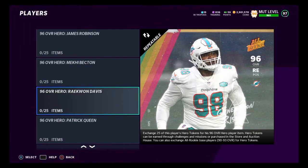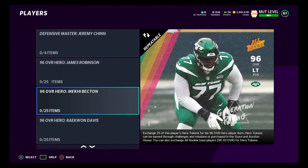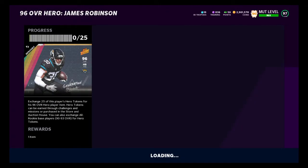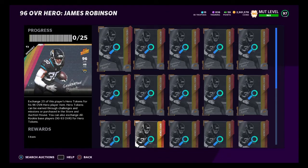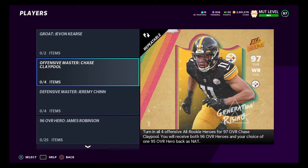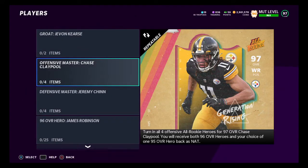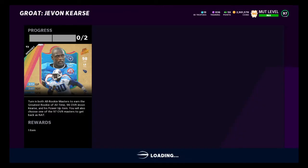Same with CeeDee Lamb and DeAndre Swift — we're going to need to create those two along with the James Robinson. We're going to go in, snipe each piece, and create each card, then add them to the Chase Claypool Master Set. Now you want to make sure that Chase Claypool is still selling for around 700,000 coins, because this price is eventually going to change once people figure this out.